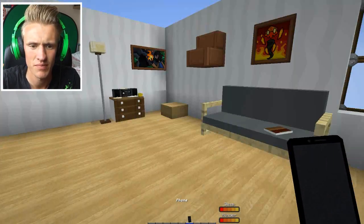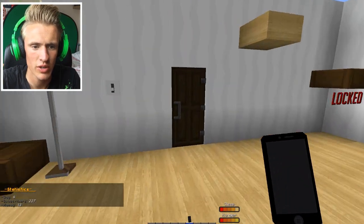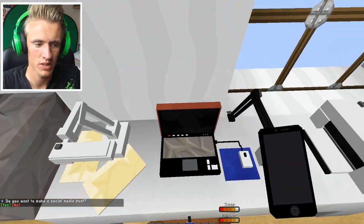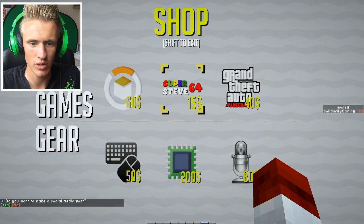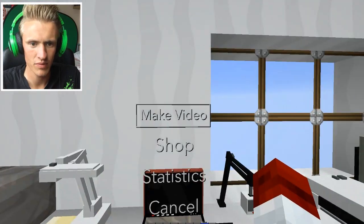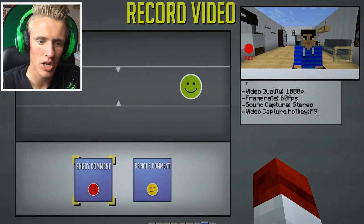I gotta eat first. Let's make a new video. How much money we got? Only 30. Can we do any jobs? I'm gonna wait tables — 30 dollars — so I can buy a new game! Let's make some videos. We're gonna buy Grand Theft Auto! Let's make a video on that — I've got a new game, I'm ready to roll.